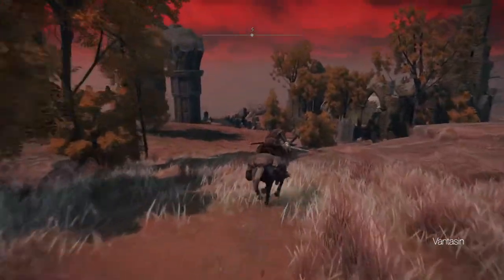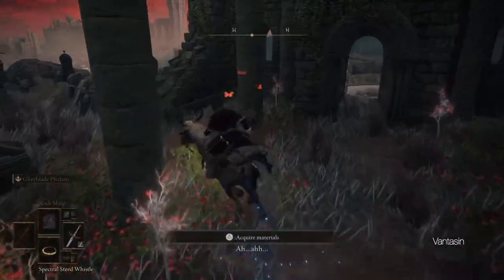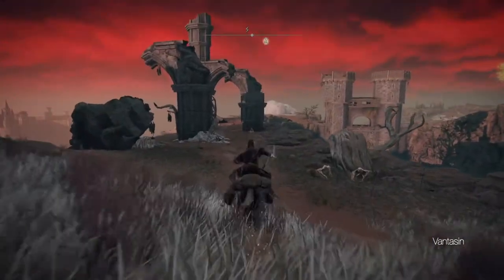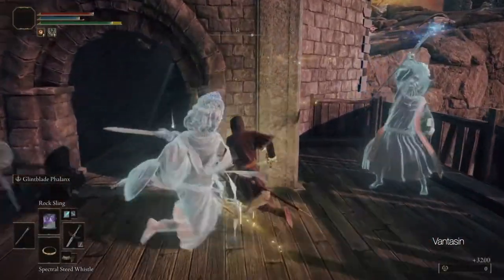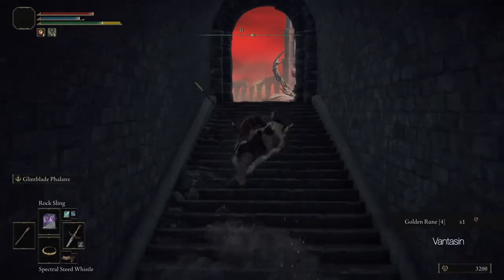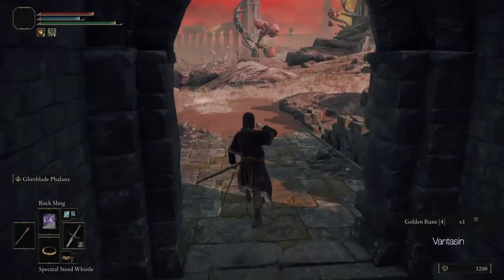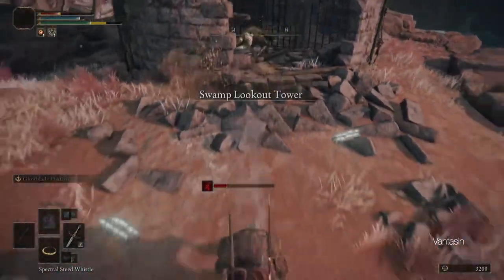In order to find the Swamp Lookout Tower, first travel to the Fort Faroth Site of Grace we discovered in an earlier episode and head southwest towards the Church of the Plague. Continue southwest from the Church of the Plague until we cross the Sellia Gateway Bridge, being careful to avoid the ambush. We can then head up the hill to find the Swamp Lookout Tower and the Eternal Darkness Sorcery.